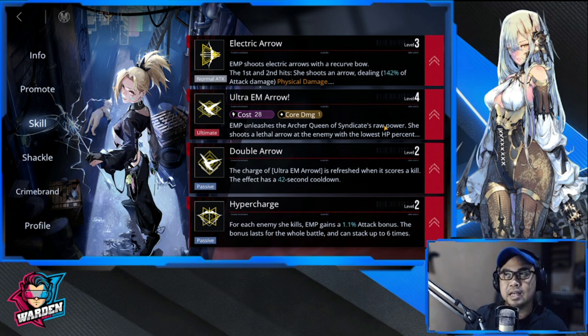The issue with EMP is that if there are multiple enemies in one square, she will target the one in the front. So when you unleash her ultimate, make sure your priority target is at the front. If you target blindly, she won't hit enemies in the back. Be mindful of that — but she remains one of the fastest cycling ultimates with core damage.